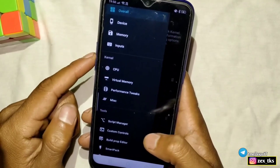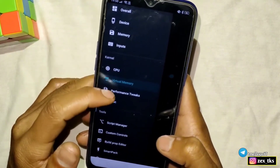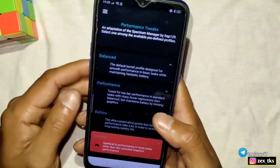First, tap on Virtual Memory and enable the Apply on Boot option. Now go to Performance Tweaks, where you can use Battery Mode, Gaming Mode, or Performance Mode according to your needs.